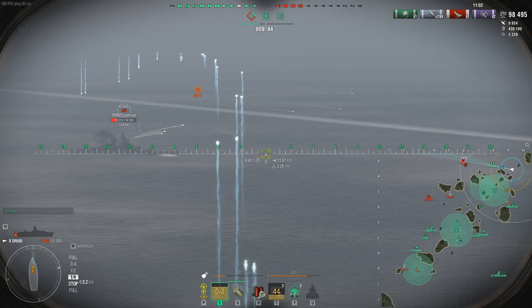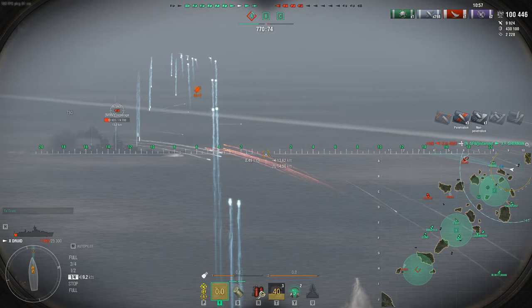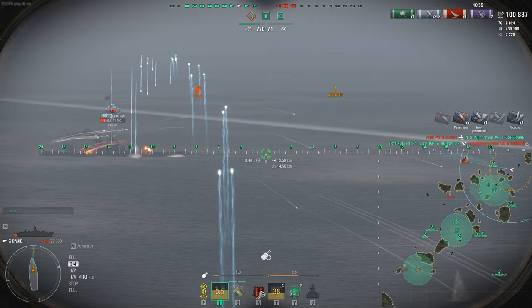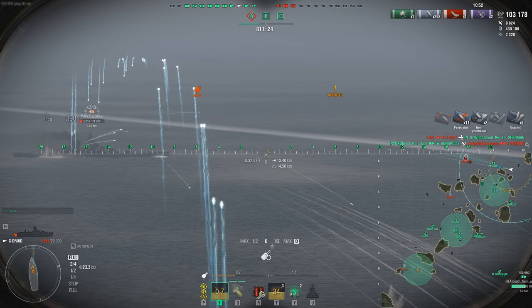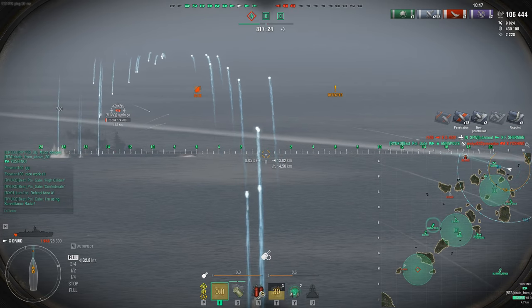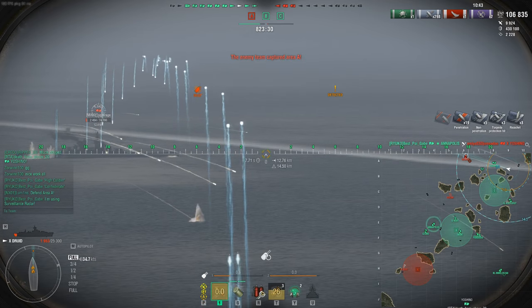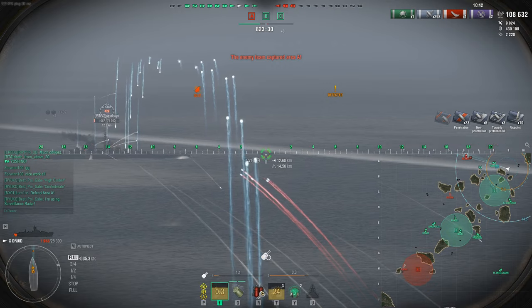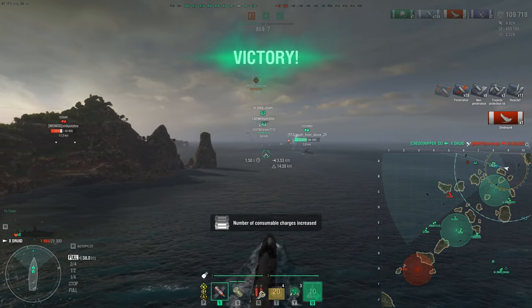We'll talk about that in a video with examples. But right now we're shooting from long range downtown and seeing how much damage we can eliminate. Look at that — nice AP right into a broadside. This is what the Druid is powerful at: punishing battleships that give you nice broadsides into their superstructure. If they've got weak side armor, that helps us out even more.